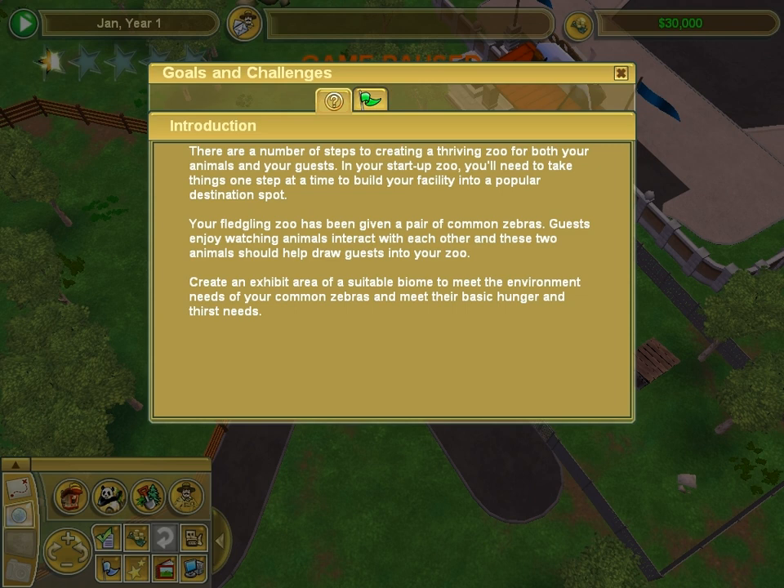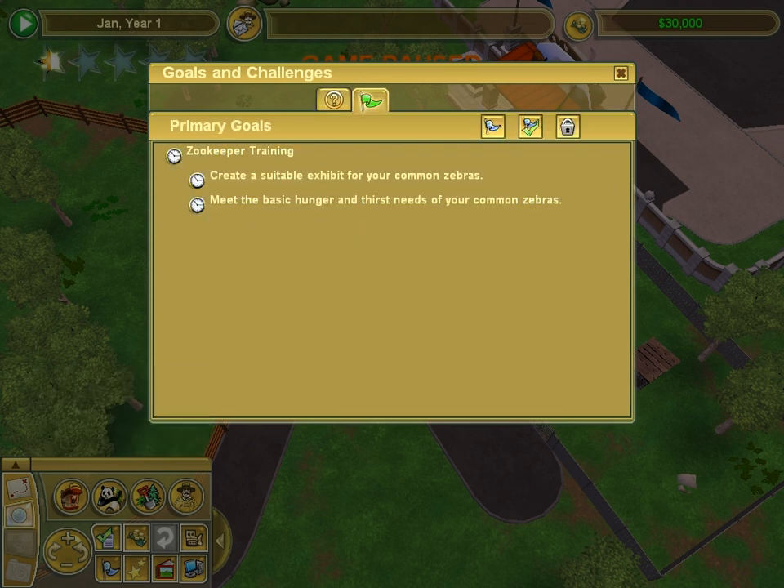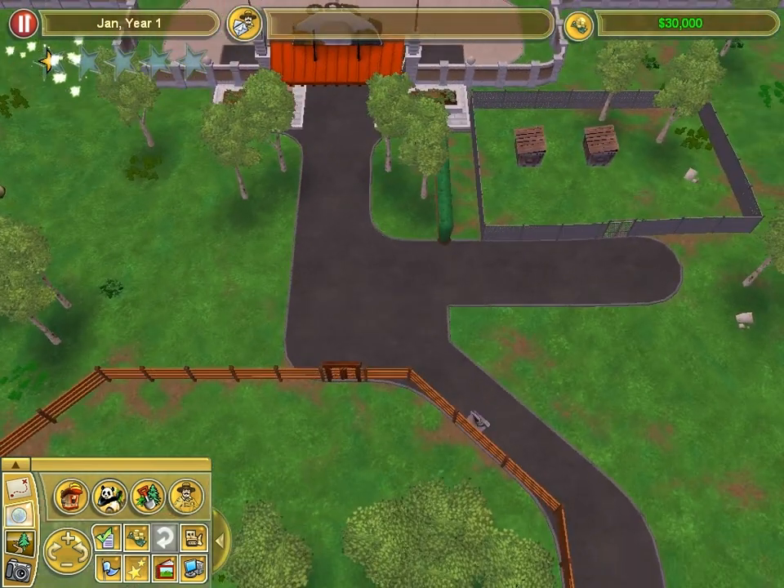That is one hell of a weird Christmas gift. Guests enjoy what we're trying to do — create an exhibit. A suitable biome. So I've got to make a zebra biome. That's simple enough. I've just made a Velociraptor one, which is gone now!